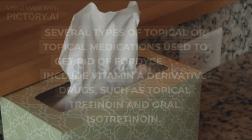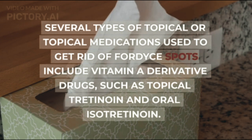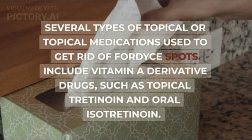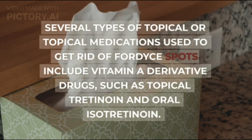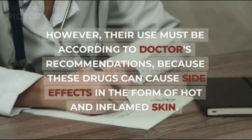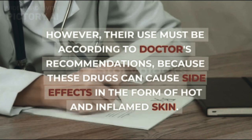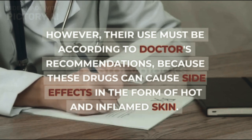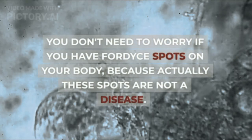Topical treatment: several types of topical medications used to get rid of Fordyce spots include vitamin A derivative drugs, such as topical tretinoin and oral isotretinoin. However, their use must be according to doctor's recommendations, because these drugs can cause side effects in the form of hot and inflamed skin.